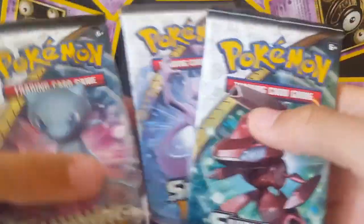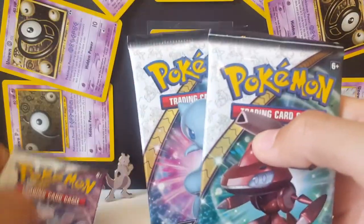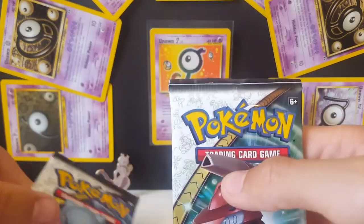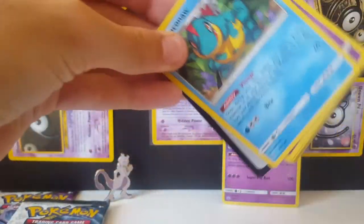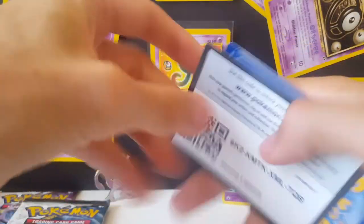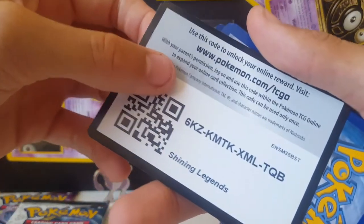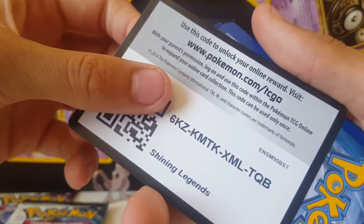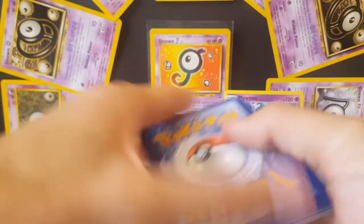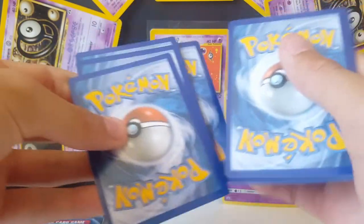We're gonna start with Genesect and use Mewtwo last because he is the mascot of this opening. They open nice and easy, which is good. Code card for you guys — I do give code cards out in all my videos, so make sure you check out and claim them.